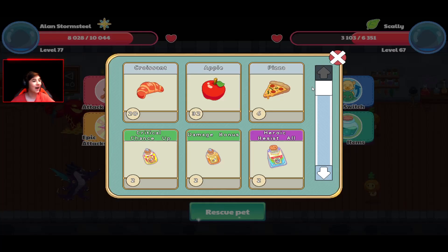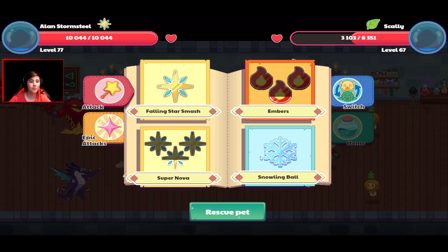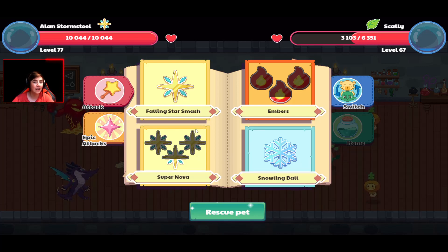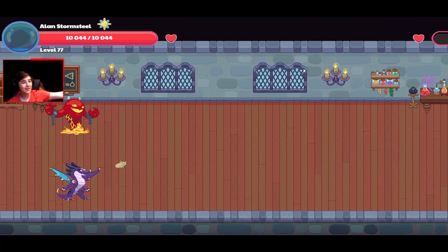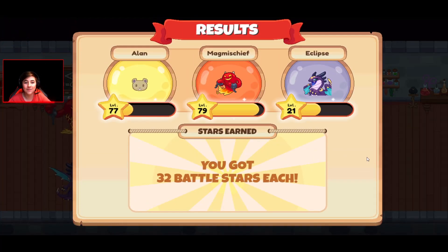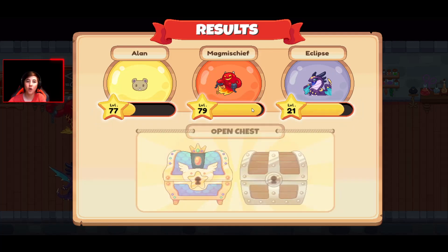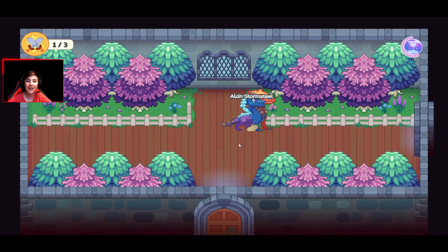A big tip I have is to eat your croissants — as you can see right here, it heals you and gives you a huge advantage. When you're fighting a hard monster, make sure to be eating. You can only do it once per round. My magma chief did a powerful burst attack — I'm just calling it a burst attack, I literally forgot the name. We just won! I actually got five Academy pages from winning right there. You get Academy pages from basically everything, even just winning.